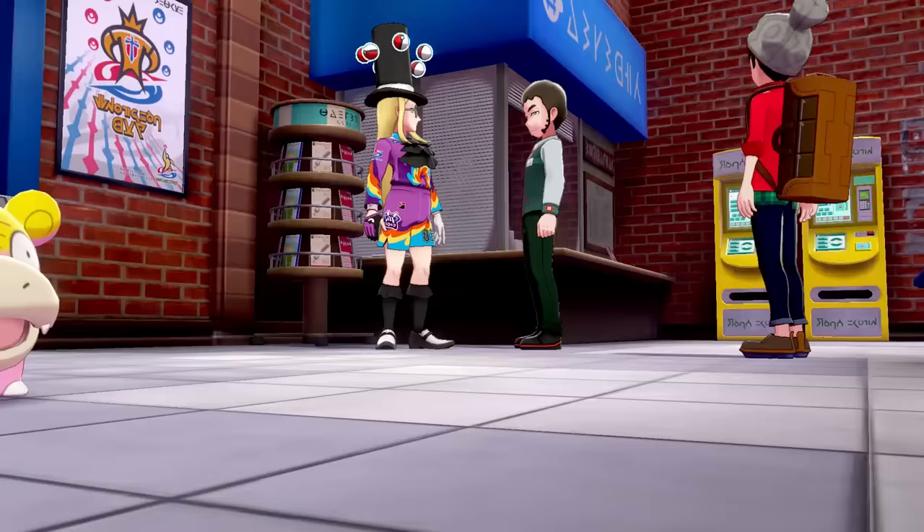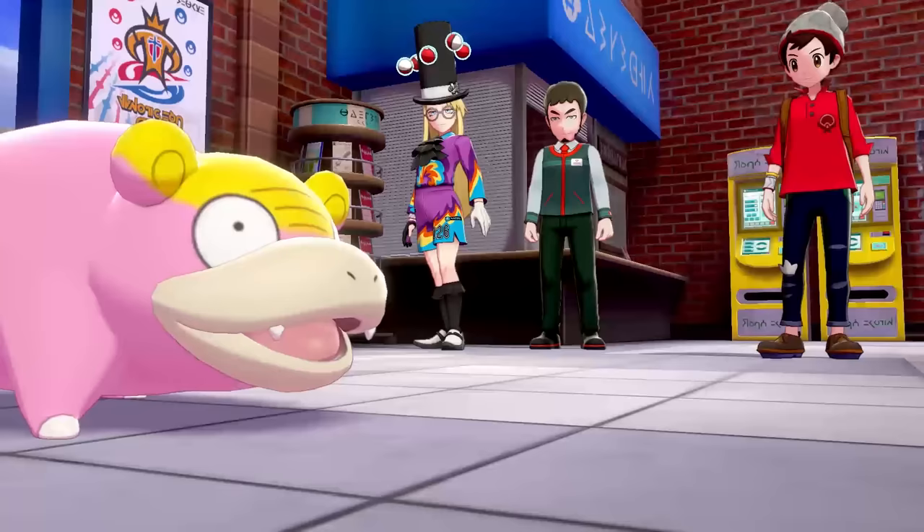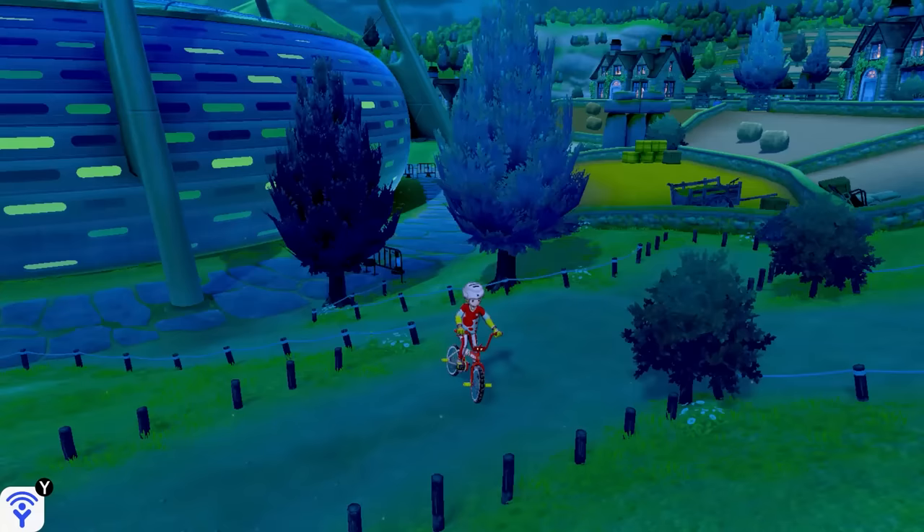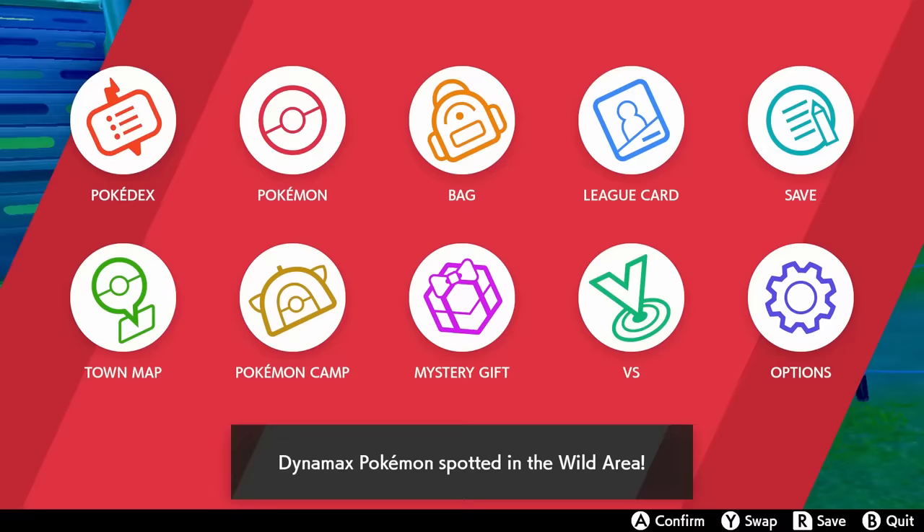It looks like Game Freak really thought this one through. We can't downgrade our game and we can't trade it over, but there is one more thing I could try. So using third-party modification tools, I'm gonna take a save file from an updated Pokemon game that has Galarian Slowpoke and force it onto my Pokemon Shield version that's playing 1.0. Now let's jump in-game and see what happens with our Galarian Slowpoke in version 1.0. I believe I had three of them in my party, so let's go ahead, open up the party right now.